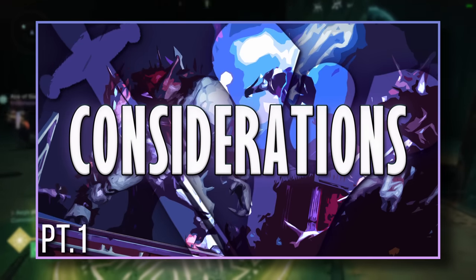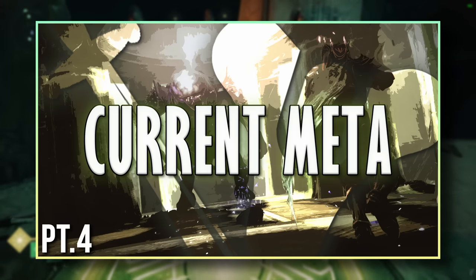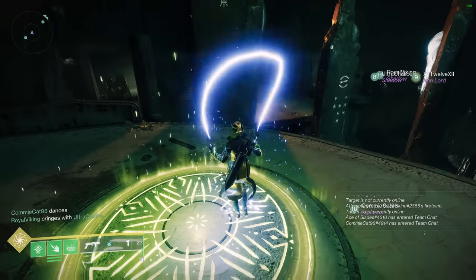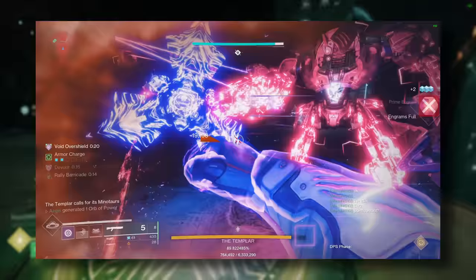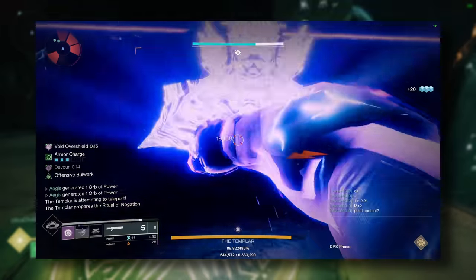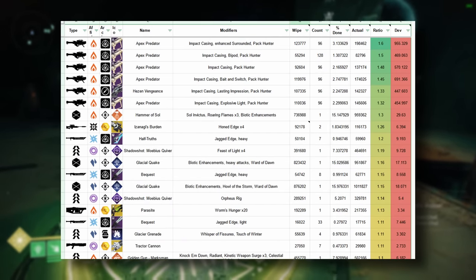We've spent the first half of this series talking about a lot of theoretical concepts — from when to do damage, to how to structure your damage, to what you should do damage with. Now it's time to get serious. Parts 5, 6, and 7 of this video series deal with real data, sourced from the most comprehensive damage testing ever done in Destiny 2. While parts 1 through 4 acted as a nice introduction to damage for newer players and a refresher for older players, no matter what level of experience you have in Destiny 2, these last three videos will contain a huge amount of new information about damage.